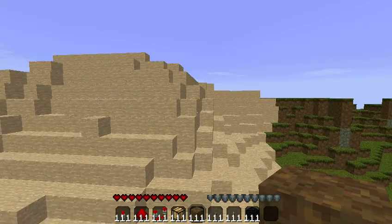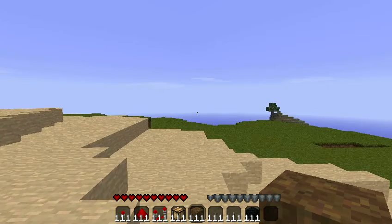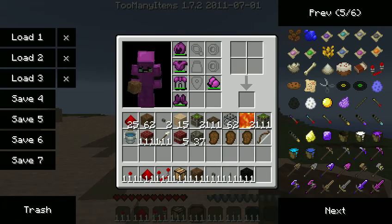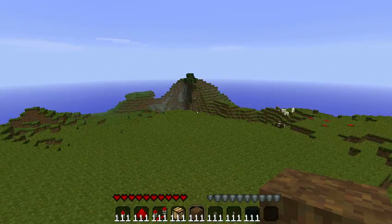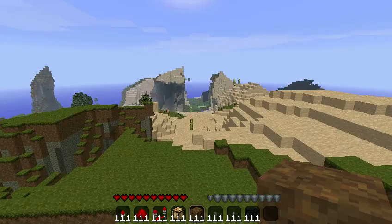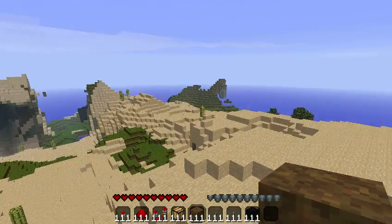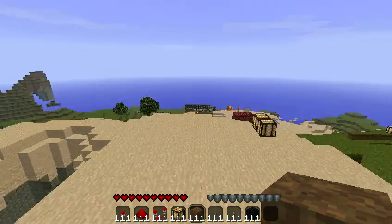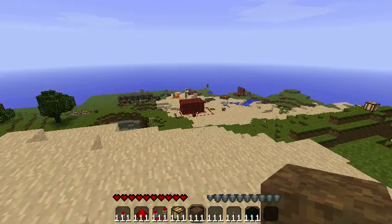I have two mods installed: Too Many Items, but I also have Aether, which is why my texture pack doesn't work on my inventory screen. Now, where is my redstone stuff? There's like half a million of them. I thought they were all on a beach or something — there you go, you can see them. That redstone there is brick.